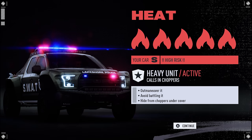And finally, at Heat 5, you're going to face the heavy units — the SWAT trucks. These units are easy to outmaneuver on the streets, but are near impossible to lose off-road, and the same when it comes to crashing them. The best way to get rid of them is by making a series of sharp turns, then accelerating away. They have good highway speed — not quite as fast as the Corvettes, but very close. They also call in new helicopters to your position, which can extend chases.